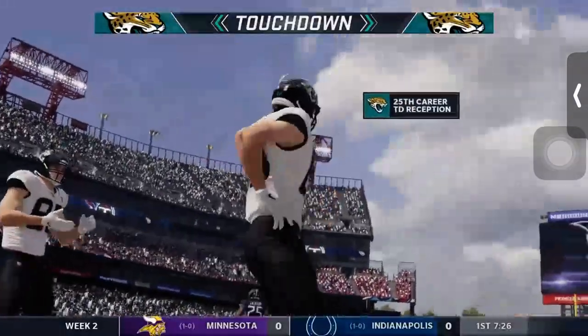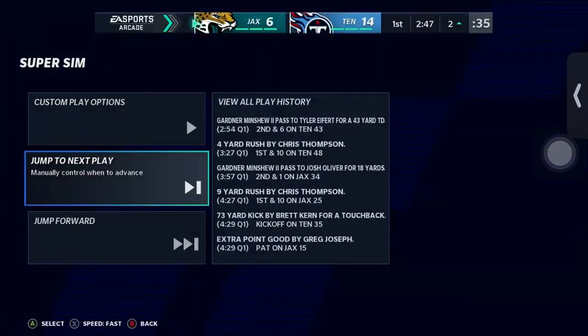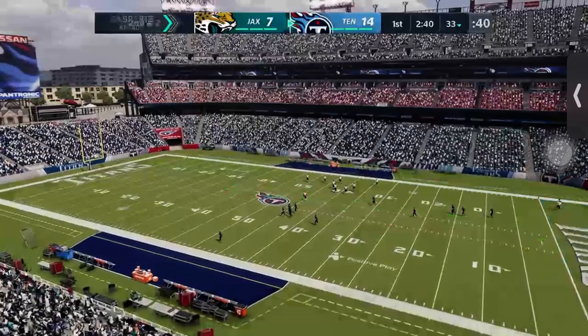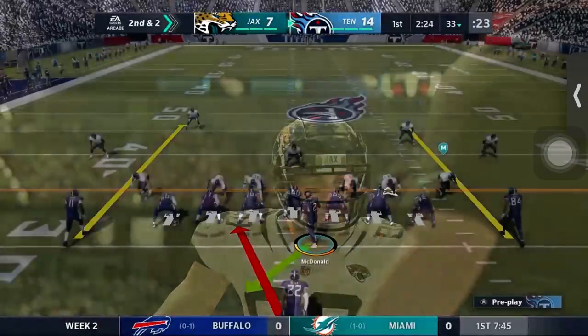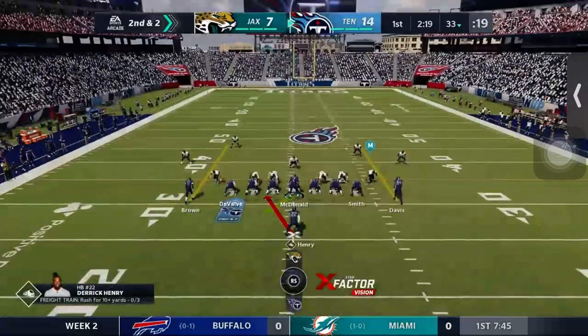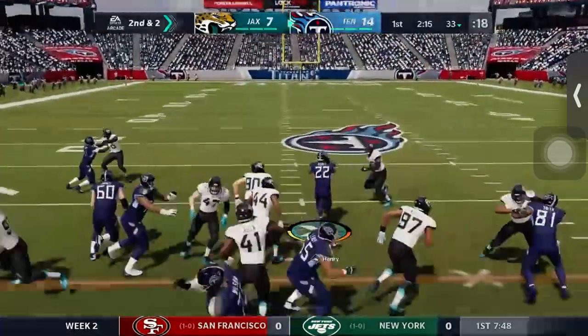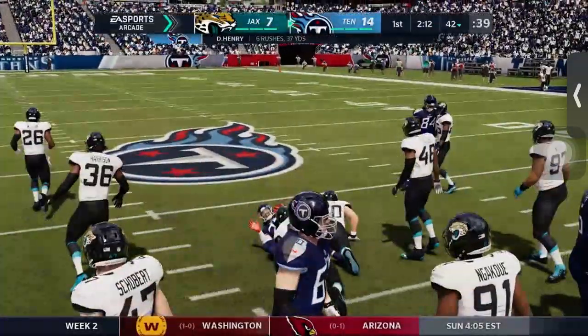That gets Jacksonville down by just seven points pending the PAT. It's 7-14 Jacksonville. We simmed the first play for an 8-yard gain, and with 2:20 left it's 17 to 14 — Titans — as Derrick Henry gets a good first down gain of 9.